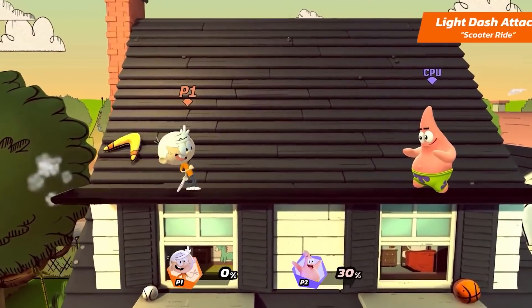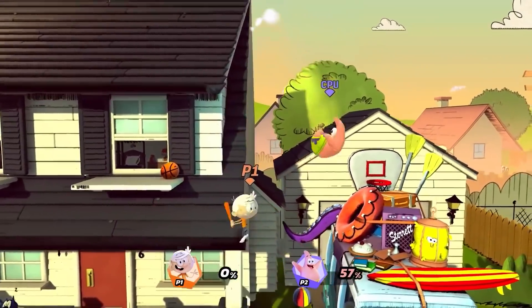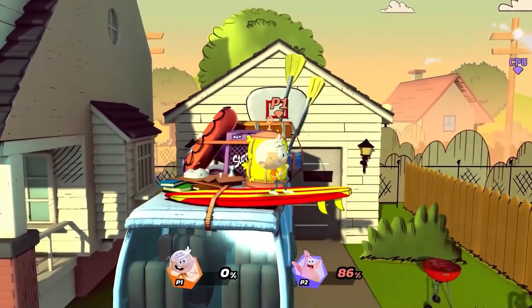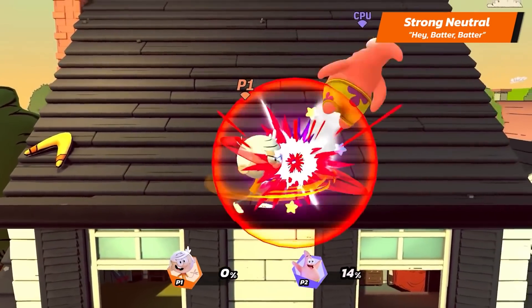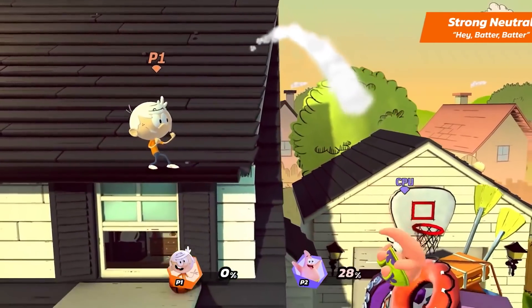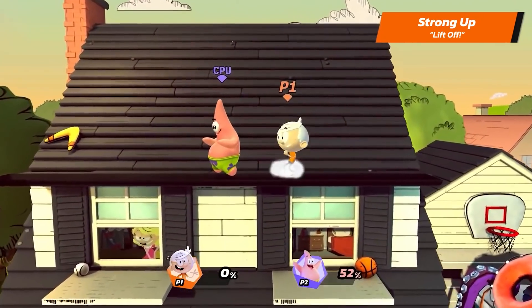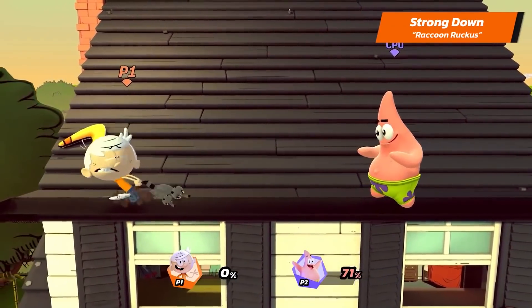Lincoln's light dash attack is Scooter Ride. Nothing manages to bring back suburban childhood memories quite like Lincoln's strong attacks. Lincoln's strong neutral is... Hey, butter butter! His strong up is... Liftoff! And his strong down is... Raccoon Ruckus!